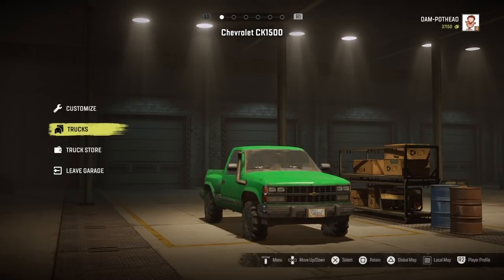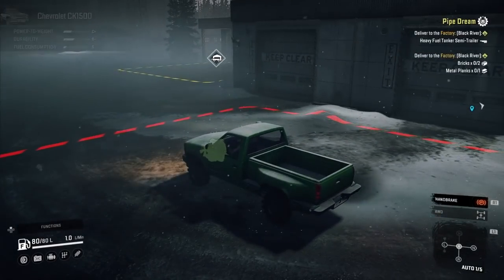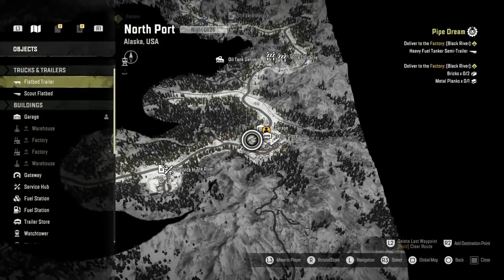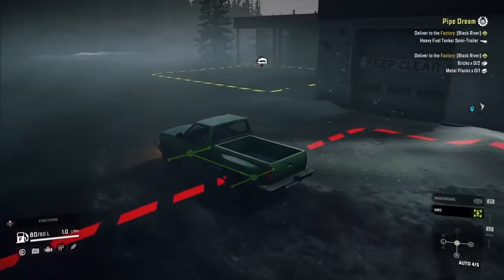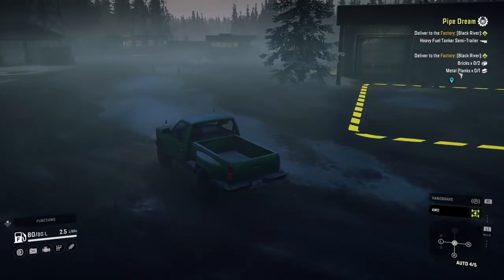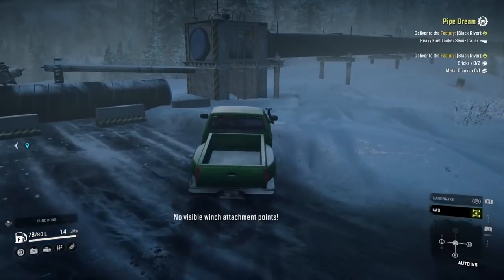There are some roadblocks in the way if you're not far into the game, and this small truck is pretty much the only one that fits underneath them. Come out of the garage, make a right-hand turn, and follow it all the way up to the gateway location. I'll bring you to the roadblocks to show you how to get around them — it takes a little finessing but not a whole lot.